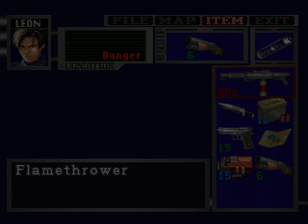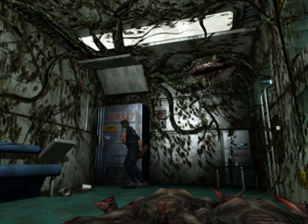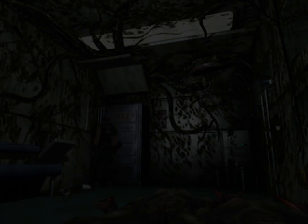We got hit so much there. We got hit up. Card lab card key - now we can go in the moth room, which we were earlier near the lickers.